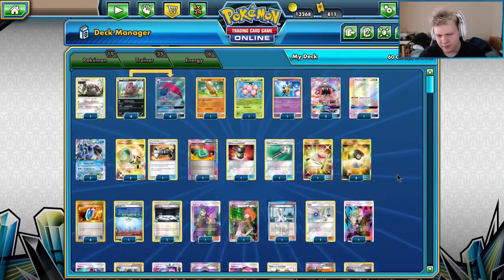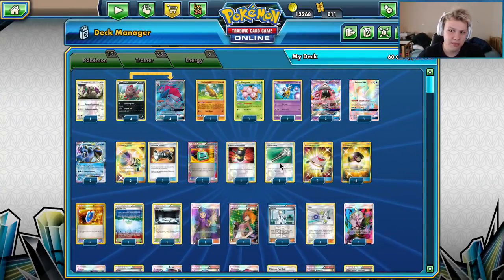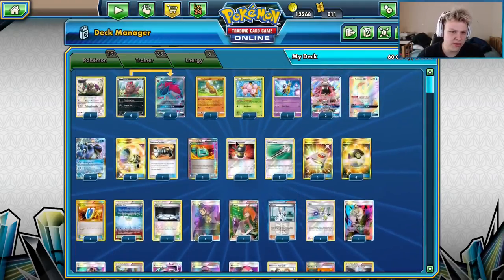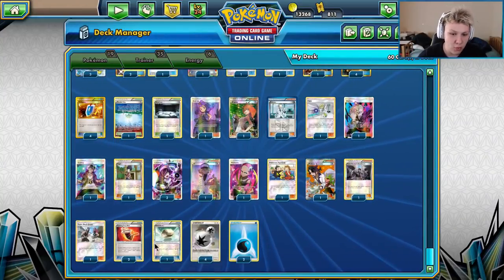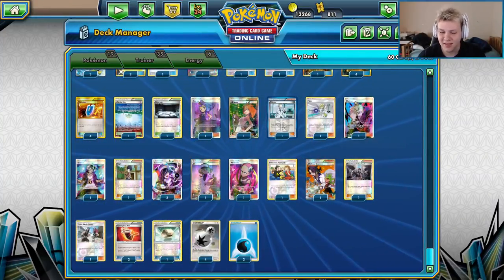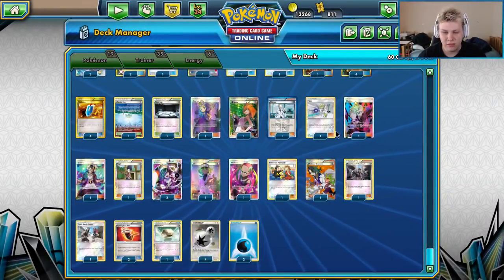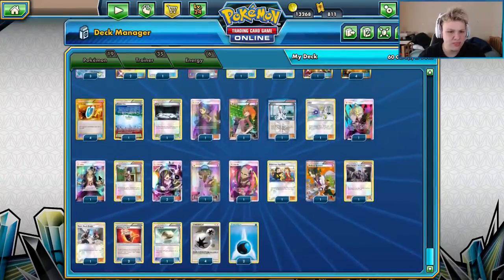Gladion — like I said, there are a lot of important one-ofs in this list depending on the situation and matchup: the Articuno, the Giratina, the Orangaroo, all the supporters, Field Blower, Enhanced Hammer, Stretcher, the two one-of stadiums, one Floatstone. Gladion is there to help make sure we have access to what we need when we need it.